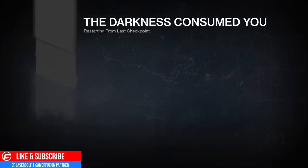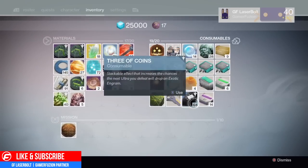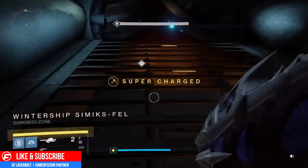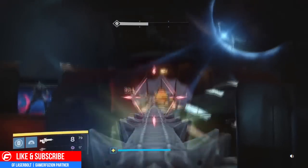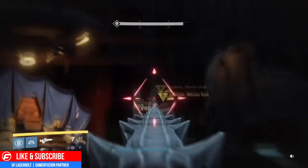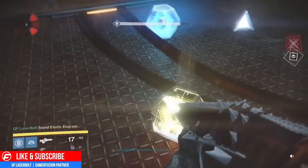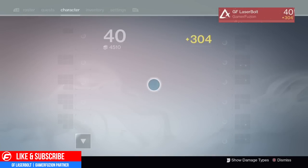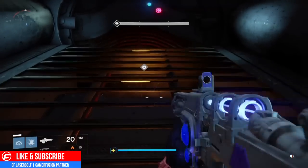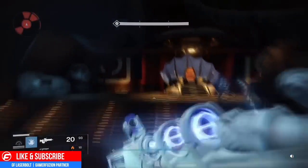I'm going to show you myself going back to my Warlock and doing the same method again, and you will see the exotic engram drop. I killed Drascus and this time he didn't drop anything, so I popped another Three of Coins — and this time it actually drops an exotic engram. I killed him as quickly as I possibly can; you can skip the ads and go straight into him. Kill him and bam — there is the exotic engram.